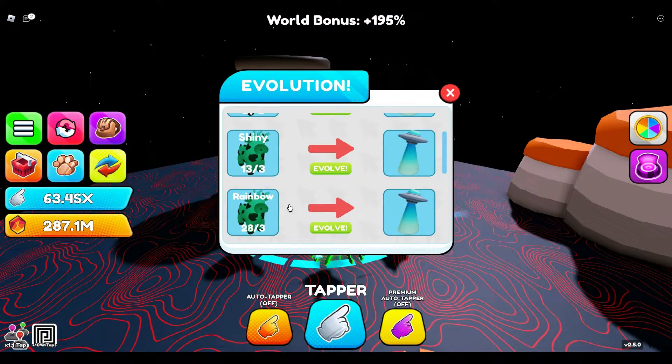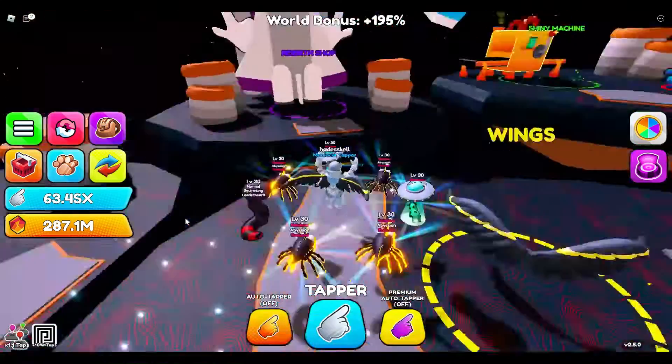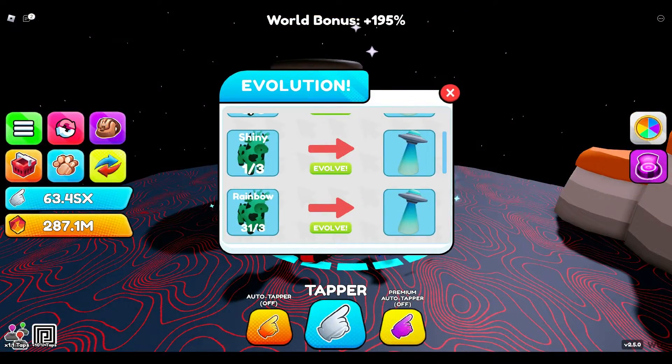150 should go down pretty fast — 32. Oh yeah, that makes more sense. We have around 31 shiny rainbows. That is actually insane. We can turn each one of these into an evolved version — we're going to do that right now.